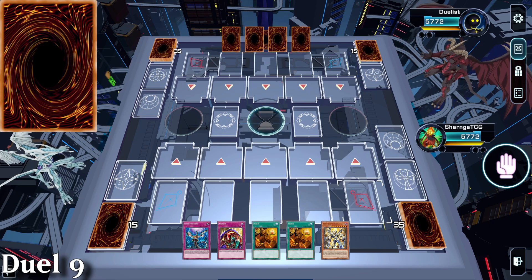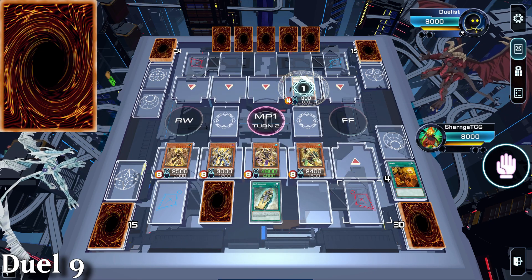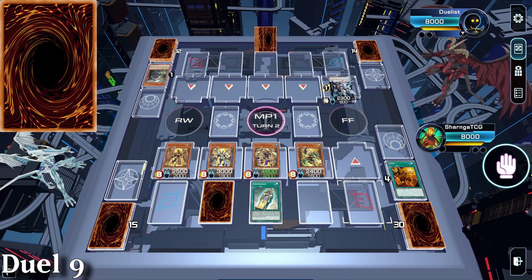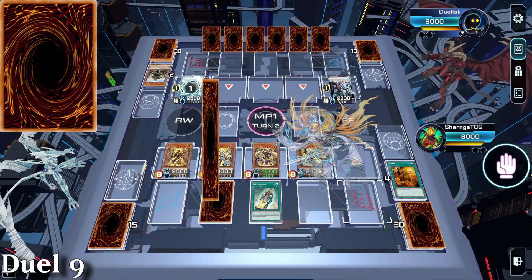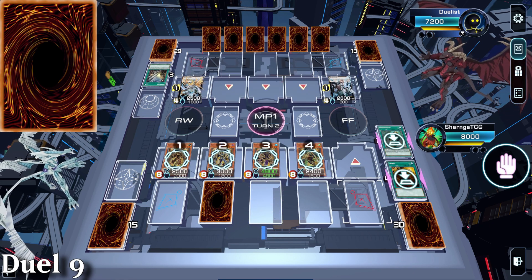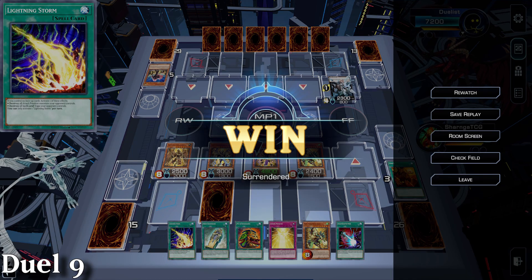Game 9 is versus Exosister, which can be an issue. We get an end board with all 4 guards, Skill Drain and Kings. They do some Exosister stuff and banish King Sarcophagus. That triggers all 4 effects because if any card is removed from the field in almost any way, this will trigger. I get 4 cards, 2 cards from the graveyard, battle phase and card effect protection, and they lose a card. Our opponent realises they messed up and scoops.